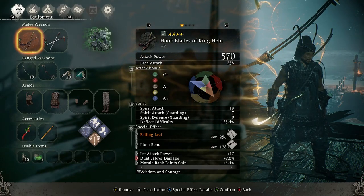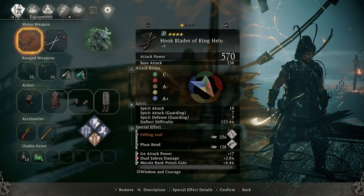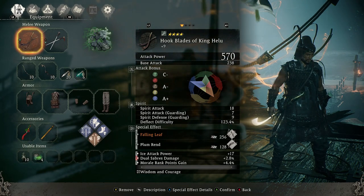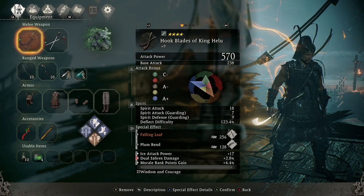Welcome back to Wo Long: Fallen Dynasty. In this video we are going through the best build I have found for ice slash water, and we're jumping straight into this one — our primary weapon is going to be the Hook Blades of King Helu.